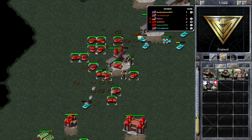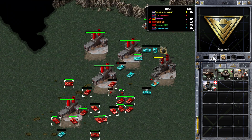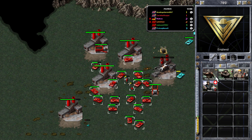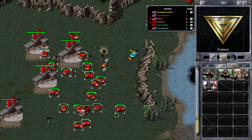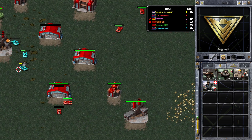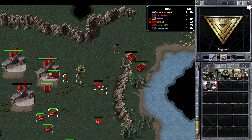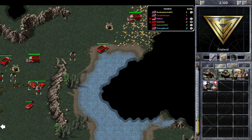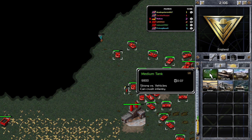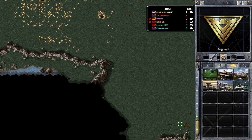I wasn't able to repair it at first because I was out of ore, so I've lost that building. But I'm still in a decent position — I do have a lot of ore refineries, three war factories still, and my power is okay. It doesn't really matter losing that ore refinery because I've got another four next to it. Nose is coming from either side of my base — I think what he's trying to do is come from different directions to catch me off guard.